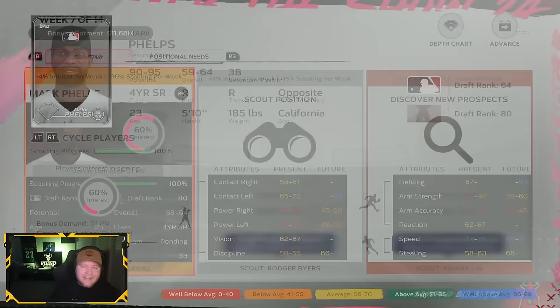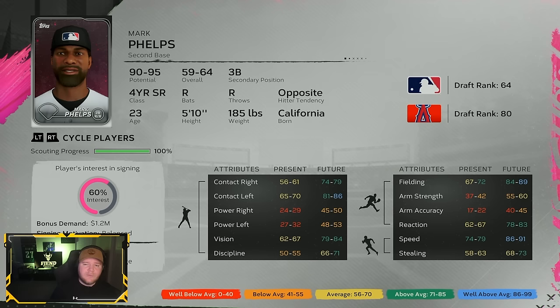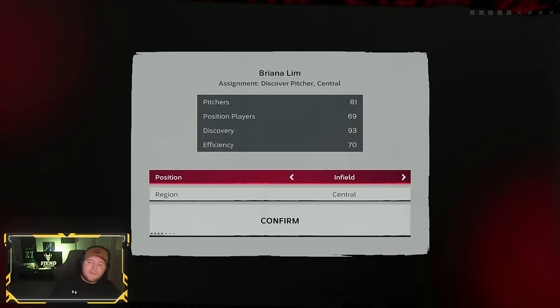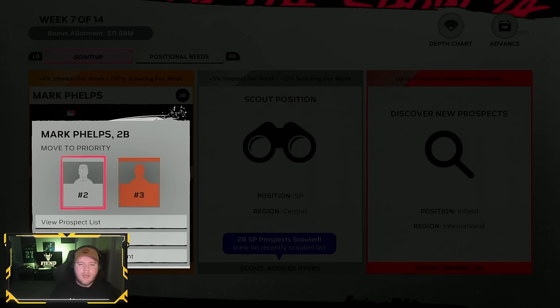If he's there at pick 44, can get guaranteed A potential and is in the 60s overall — that's a home run pick in round two. Mark Phelps is the first guy I'm putting on my short list for that second round pick. Now it's also time to start discovering position players — maybe find a gem we could take in round one. Starting with infield international, and on the other side, Darren Norman has a solid overall-to-potential gap of 24 and really good contact.